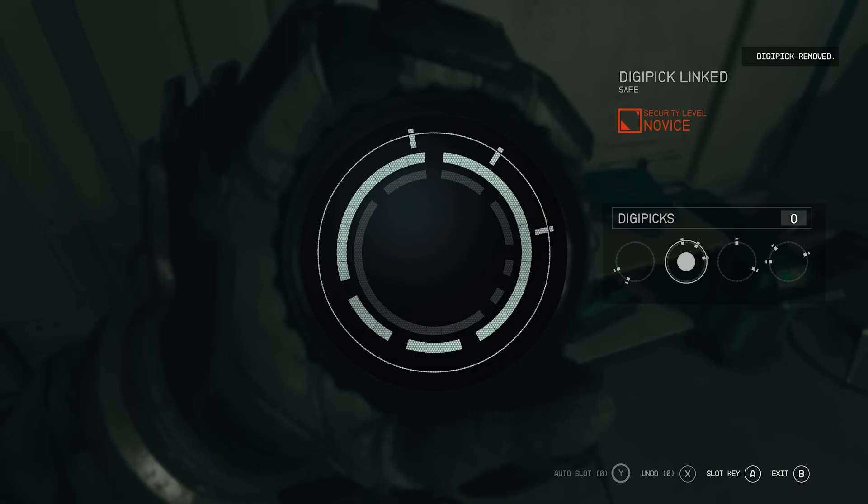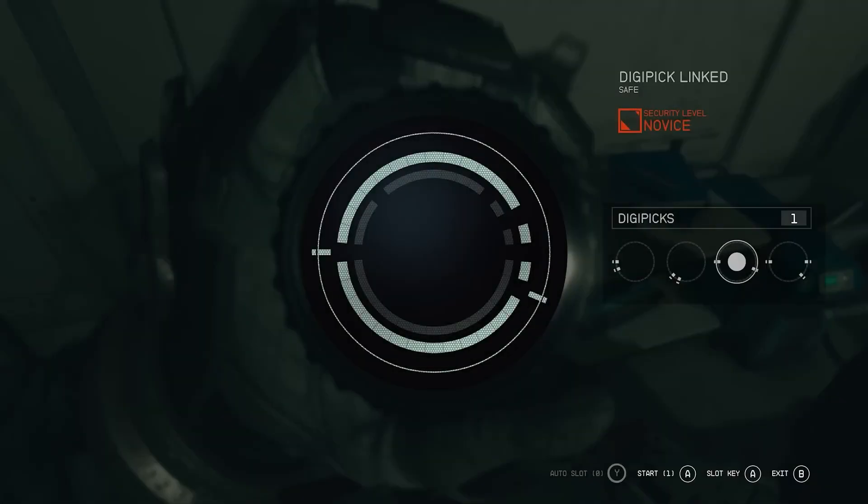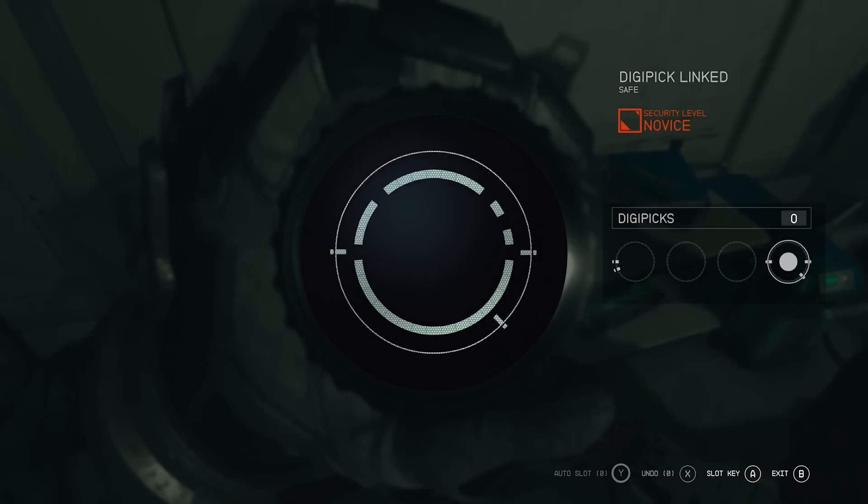Keys are the circular pictures you can switch between on the right-hand side of the screen, and each key has different notch placement. You need to rotate these keys so the notches line up with the empty slots in the circle, then press the slot key to fill in those empty slots and move on to the next key or ring.